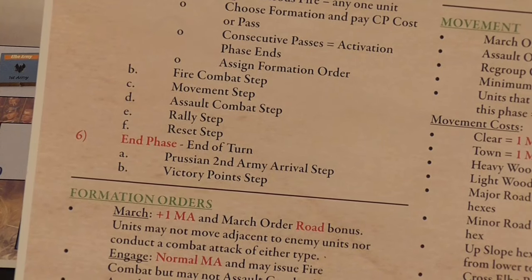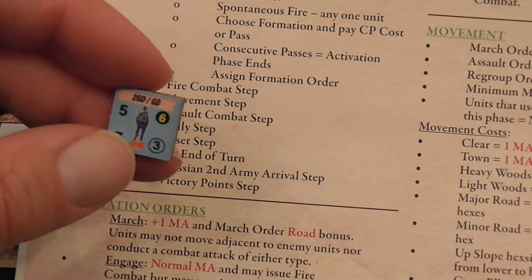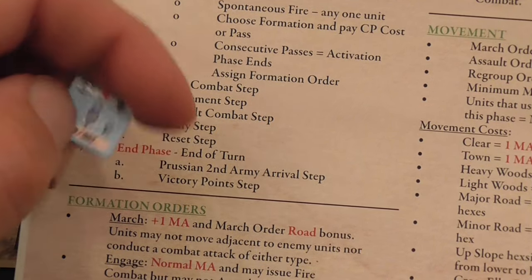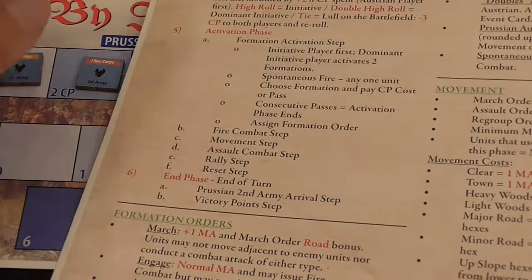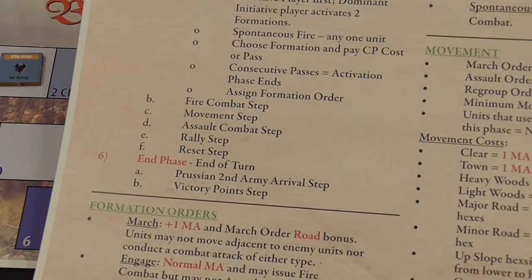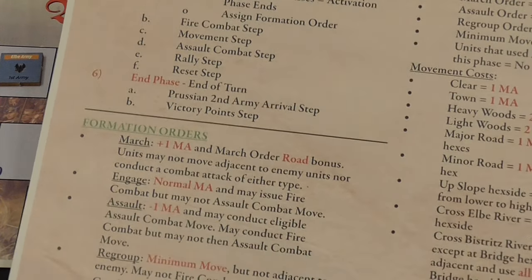Units have two sides. With the cumulative effect of shaken, then disrupted, then disrupted again, the unit breaks and flips over. Breaking also gives victory points to the opponent, so victory is assessed both on control of map locations and on breaking enemy units.